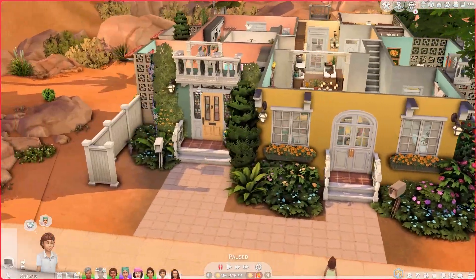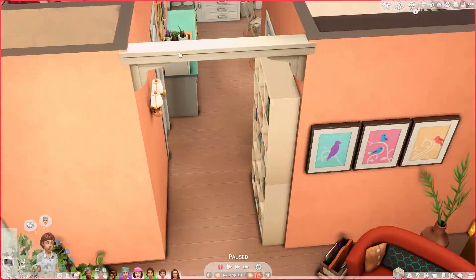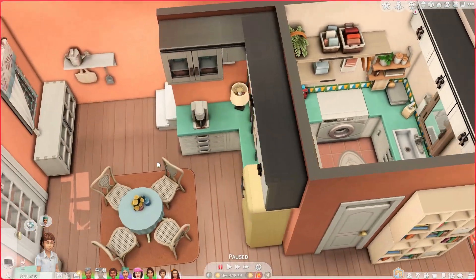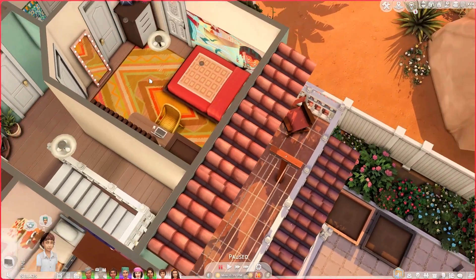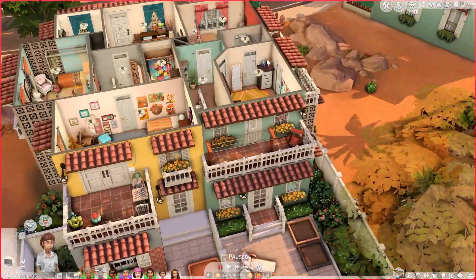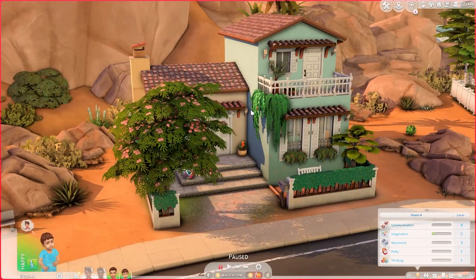The second house in the townhouse is shared by two best friends. There's a living space, a toilet, laundry, and a small kitchen and dining area. Upstairs there are two bedrooms and one bathroom — one belongs to Esther and the other to Amira, and I believe they're both art critics.